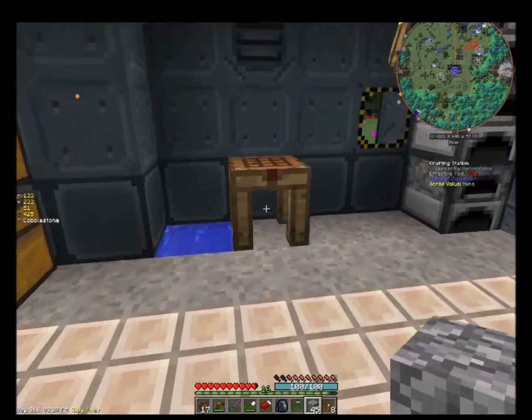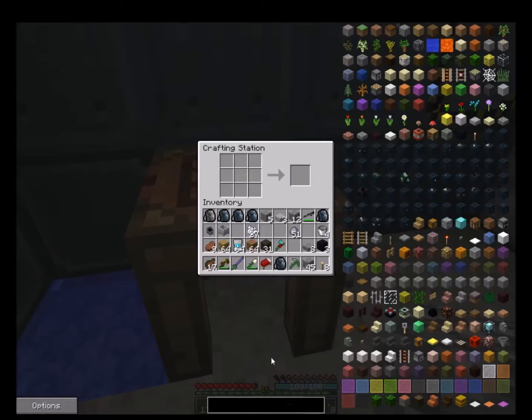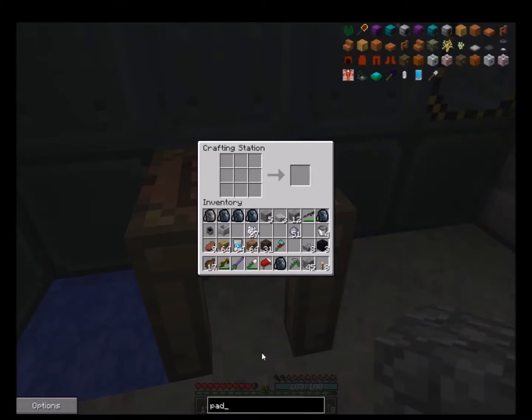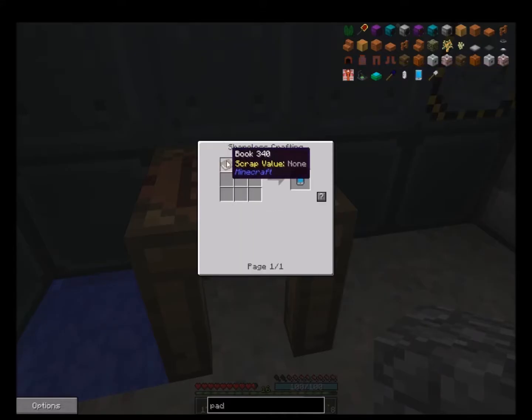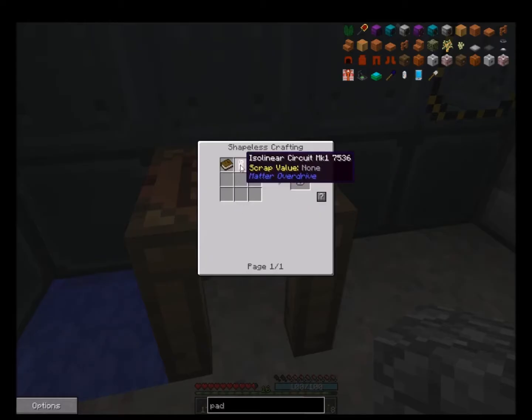Let's check - going back to the Matter Overdrive. There is a pad - it's called a data pad. It's one of the main things for Matter Overdrive. I know I got a lot of these from taking apart the spaceships.